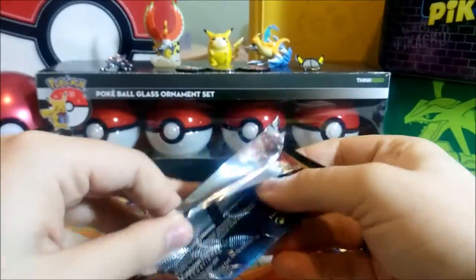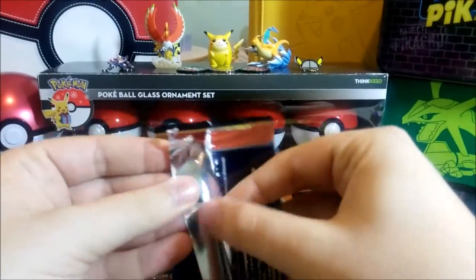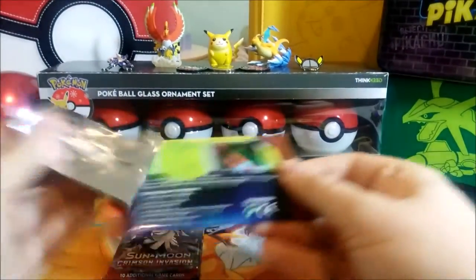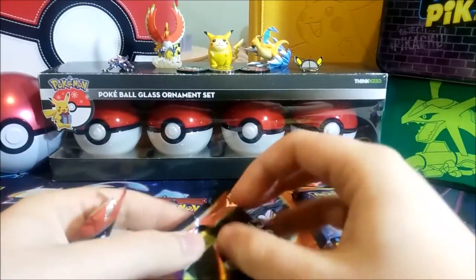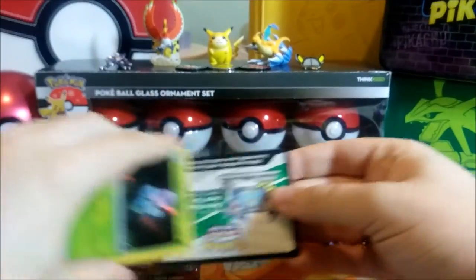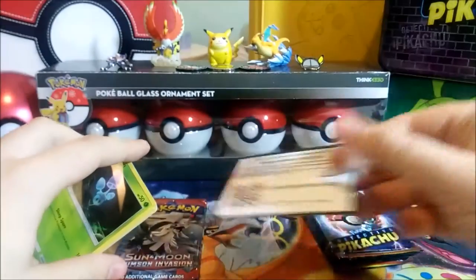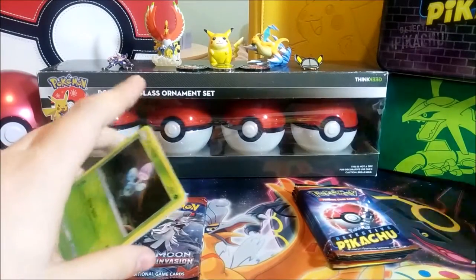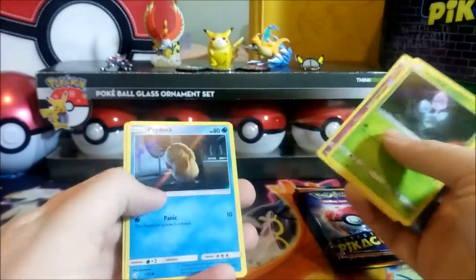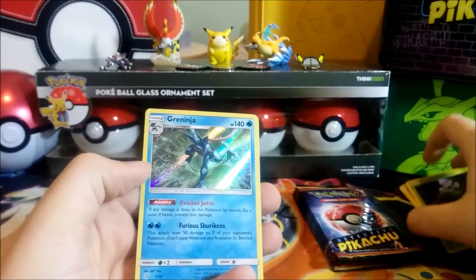We are still missing Ludicolo, Greninja, and Detective Pikachu from this set. For the giveaway, I said that if we get the full set twice — two copies minimum of every card — I would include a full set in the giveaway as a prize. Hopefully we'll be lucky. Also, there were no code cards for the actual tin this time, whereas every other product had one.